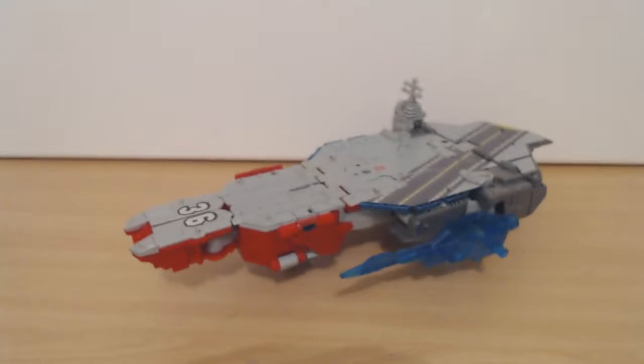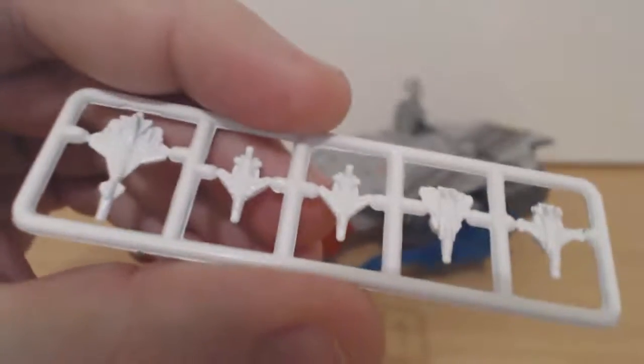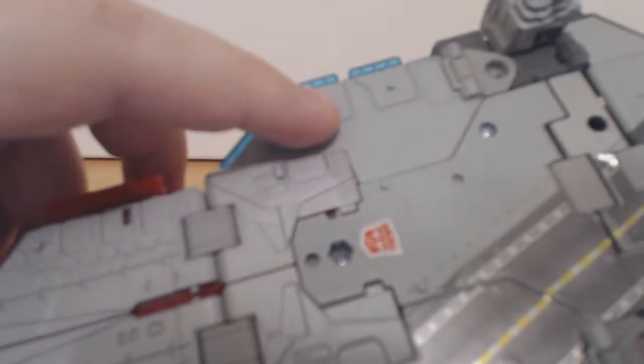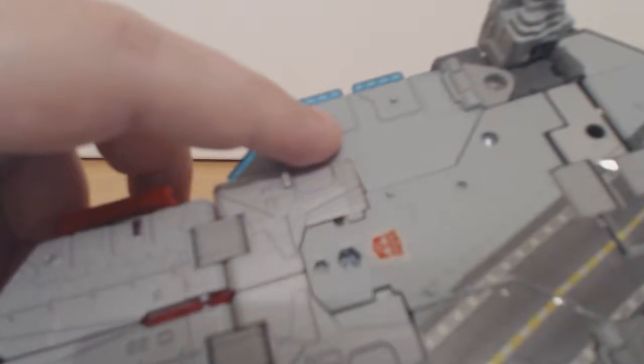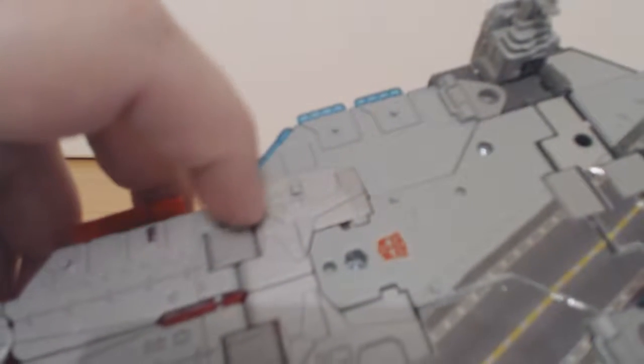On to Broadside himself. He is an aircraft carrier, and to that end he comes with miniature aerial accessories that you can paint and put on him. They attach via several little plastic nub connectors, similar to what the Titan masters stand on.